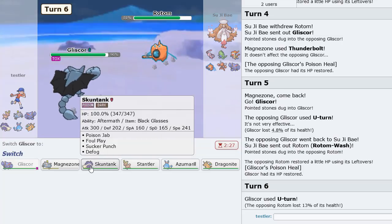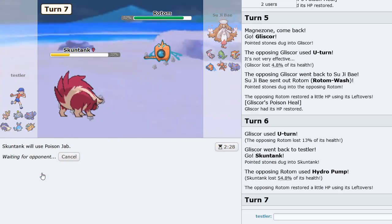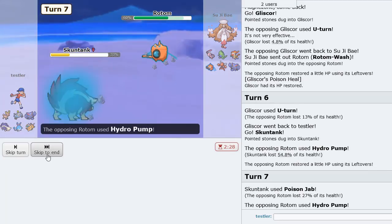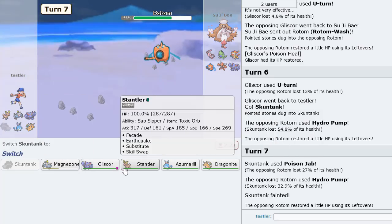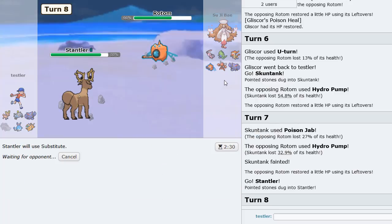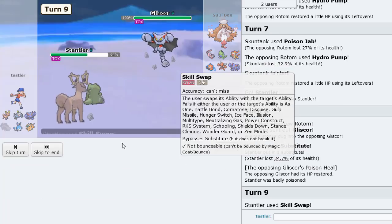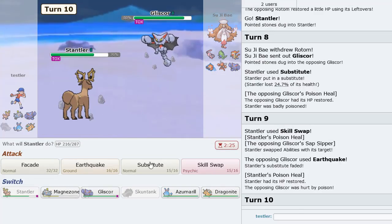We get some good chip damage. Going into Skuntank — faster with this thing too, just Poison Jab here. Easy little Poison Jab for us, no Poison though unfortunately. What I can do here is go Stantler and Sub — see what he wants to go into. I hope he goes Gliscor so I can Skill Swap it, that'd be kind of funny. I'm pretty sure we can win in the end with Dragonite. I'm going to Sub, then Skill Swap. Take this — ooh, not bad at all.